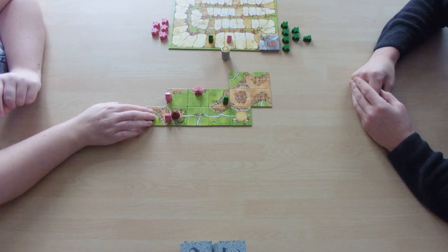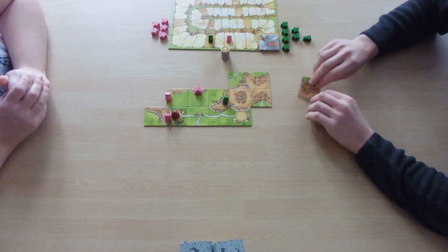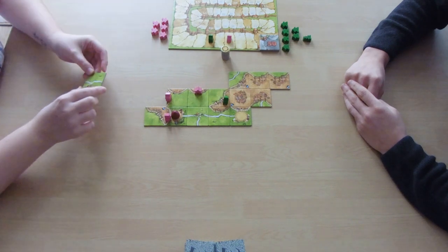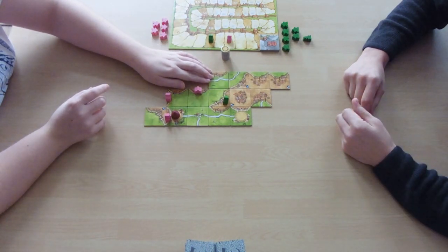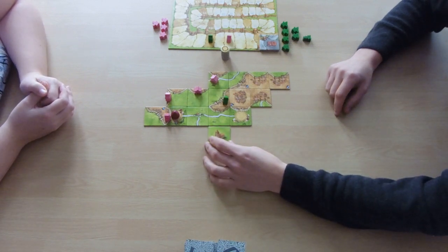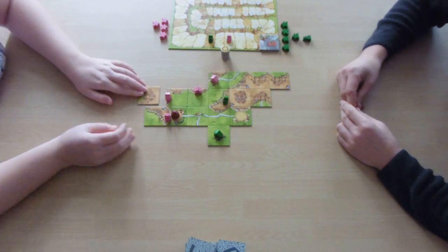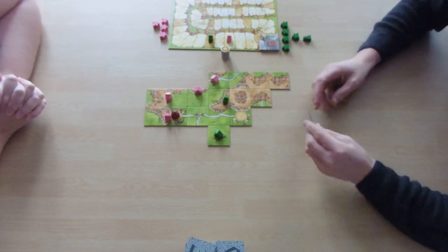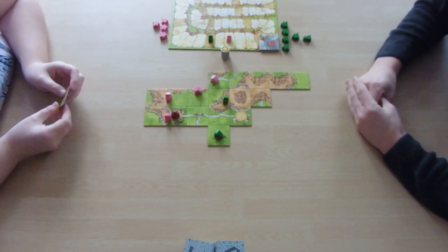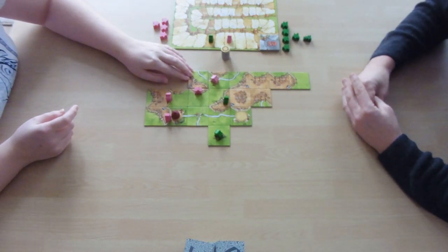I'll place that one there. This city is getting quite big — I've never had this many city tiles in one go. I'm going to place that there and clear some room. I need to get more meeples on the board. Starting down here — the joints are actually closing off a castle. Two men in one city. We can actually end this one.